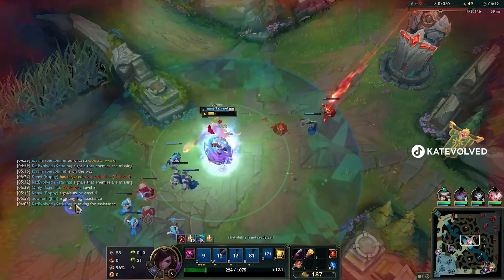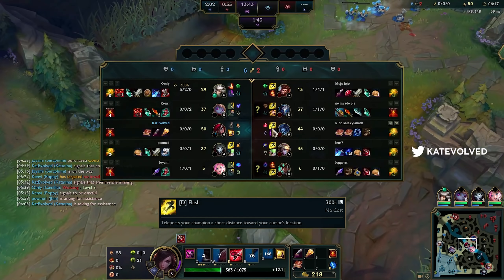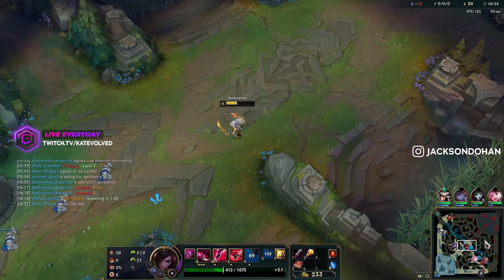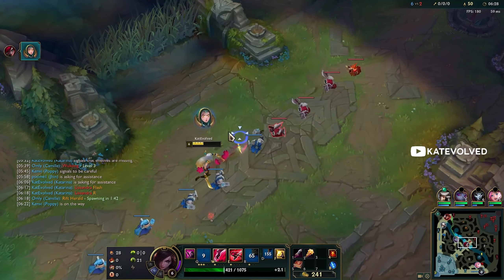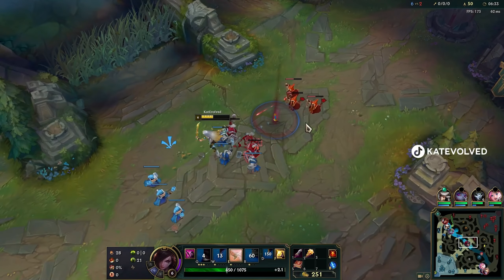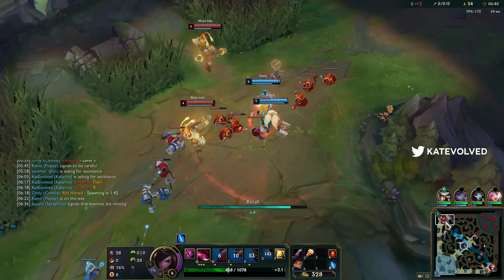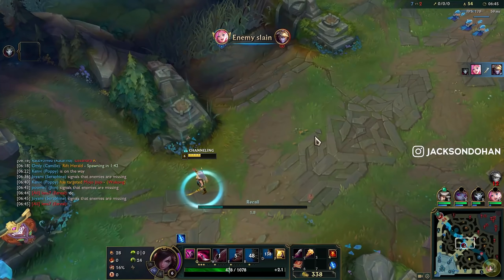That's good damage — I can look for an all-in. I thought his Flash would have been down from him going top, but that's worth it. I actually don't even need to base here. I knew I didn't have to use Barrier there because my Seraphine still had her W up. I almost didn't trust him though.